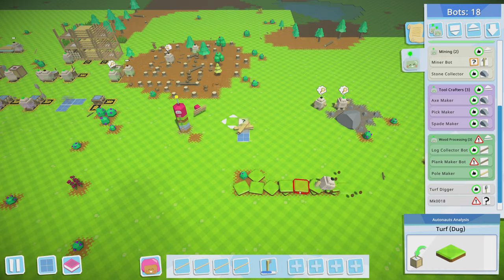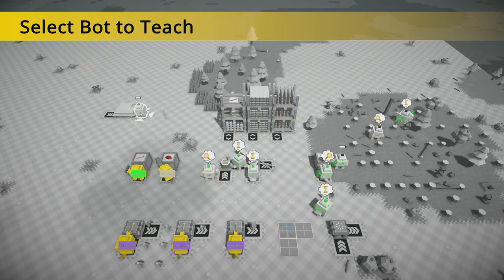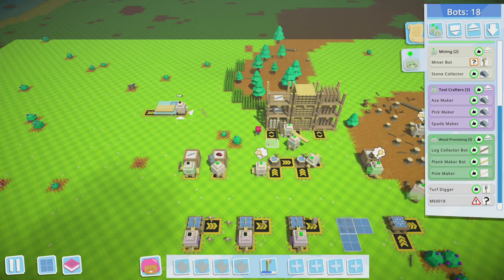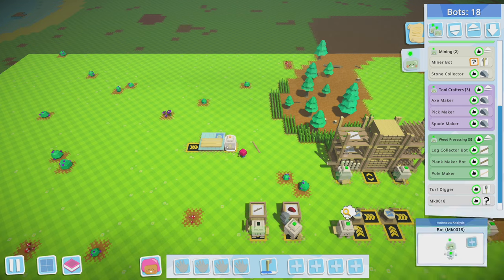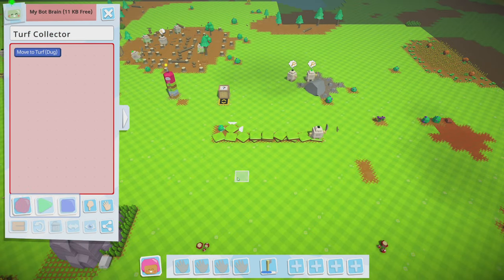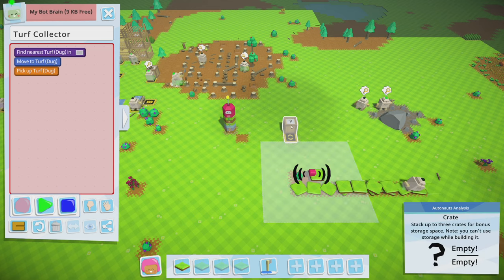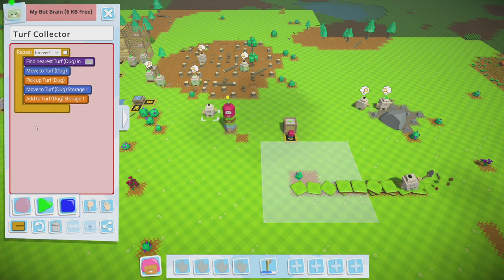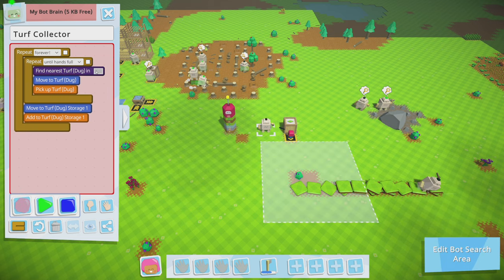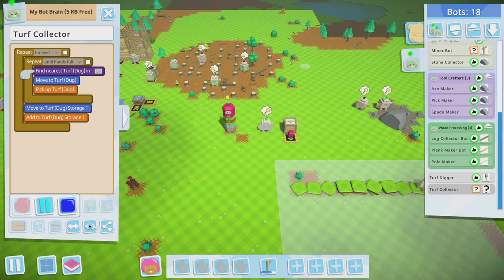Actually he's making decent progress — it may not take that long. So this new bot up here — we've got to charge you first. Our stones are full, we'll need to increase storage on those. This will be the turf collector. Watch me find turf in this area. We'll do the same thing — until hands are full, pick up turf, then deposit it in a forever loop. Done — go forth and collect!